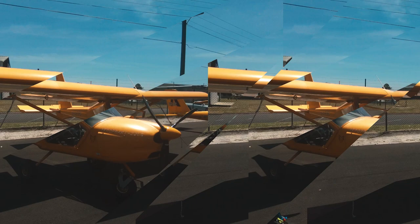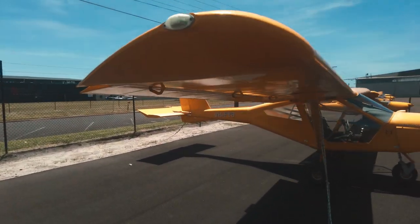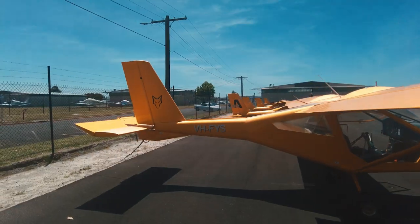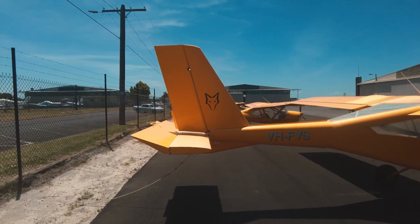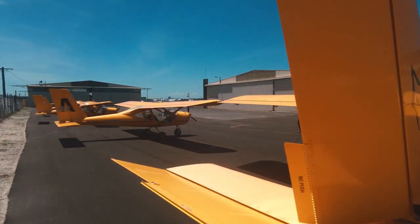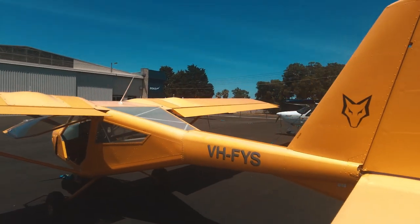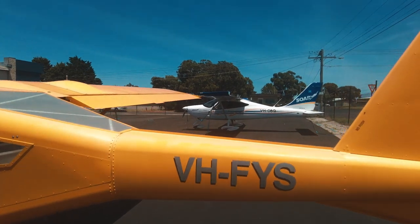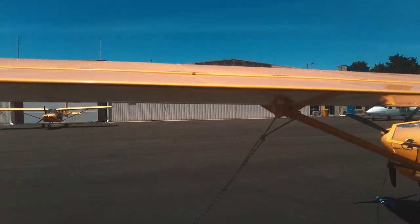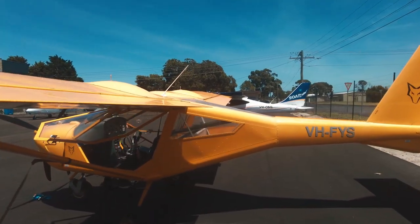Here's the aircraft — just doing a pre-flight check. You check all the flight surfaces are clear, and the water panel, the horizontal stabilizer. That's the serial number of the aircraft: VH-FYS. So basically checking the ailerons and everything — all good to go for the pre-flight check of the aircraft.